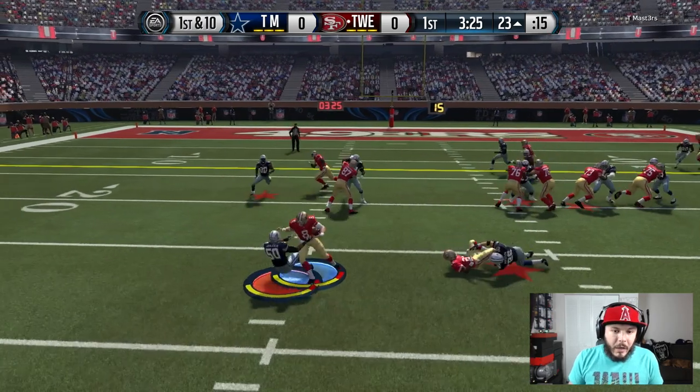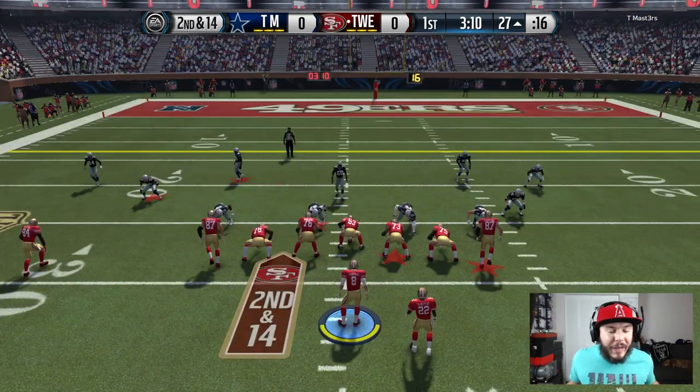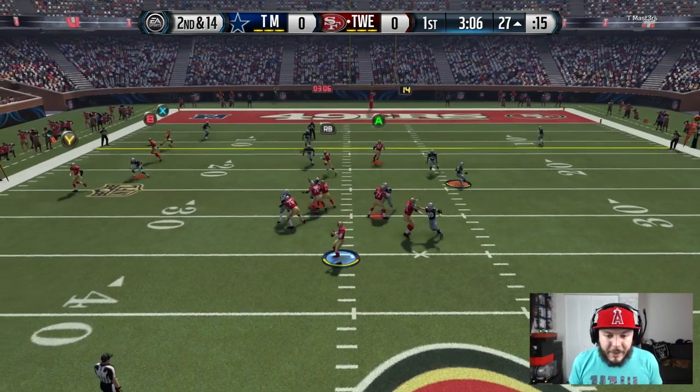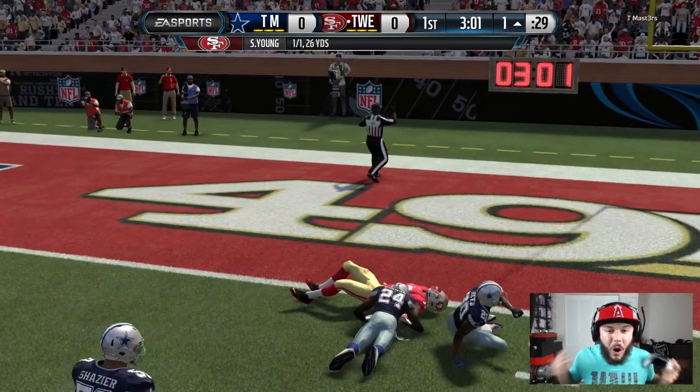Here we go with Steve Young. First run with Steve Young — probably should have established the ground game first. Second and 14 here. Steve Young going to be the left-handed quarterback, looking over the middle, and Mike Evans coming up with the catch down to the 1.